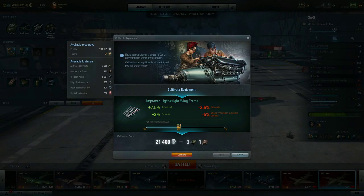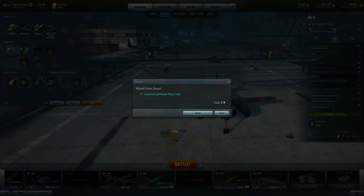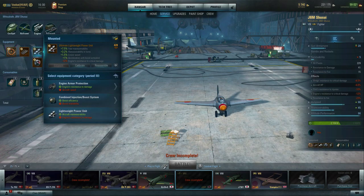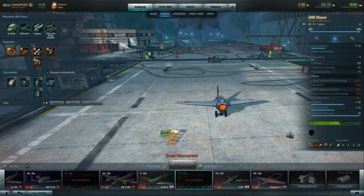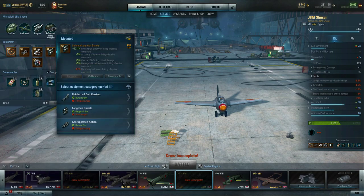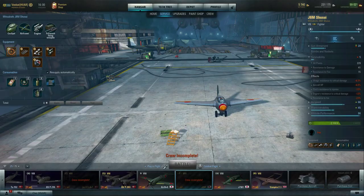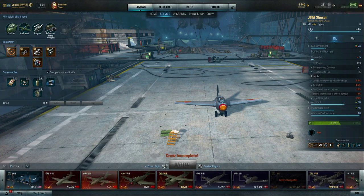What I do advocate is calibrating equipment on an airframe you really enjoy. Looking at my J8M, I've re-rolled ultimate pieces of equipment to 428, 430, and 436. Once upgraded to ultimate, the scale changes entirely, jumping to 400. So my advice: don't calibrate anything in the improved or advanced category — only calibrate when items are already upgraded to ultimate, otherwise you're wasting materials.